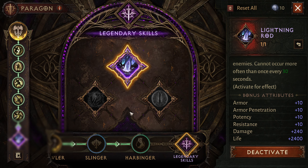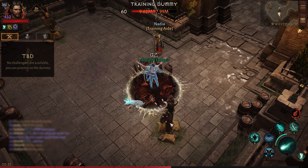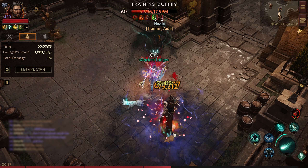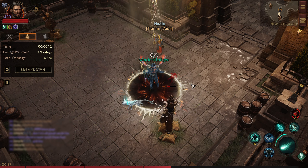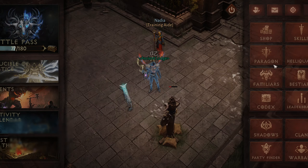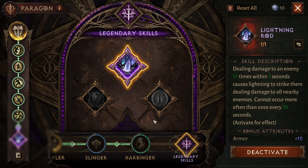The Lightning Rod is the most basic one if you're looking for damage. What it does is deal damage to an enemy 10 times within three seconds, causing lightning to strike them and dealing damage to all nearby enemies. Let me show you guys — that was the lightning with the sound effect, and it triggered really quickly because of my gems. The damage is not really crazy, so you can use this in raids, gauntlets, or dungeons, but if you're doing open world farming and moving around a lot quickly, you won't notice it happening much.